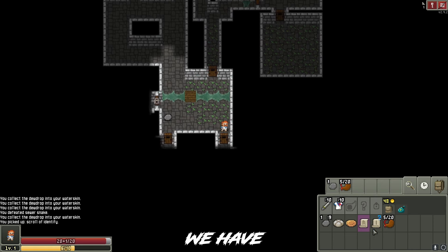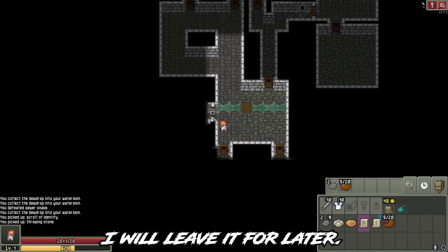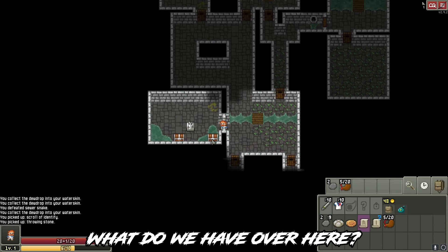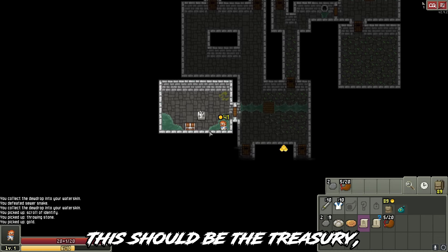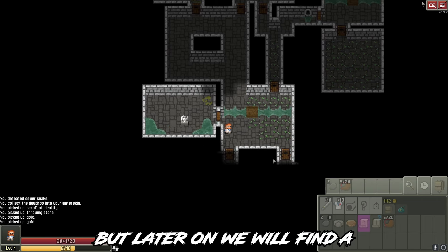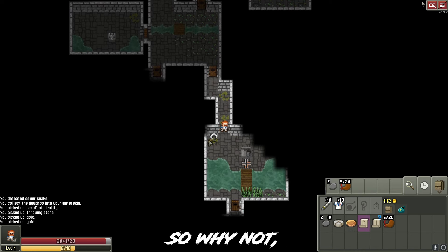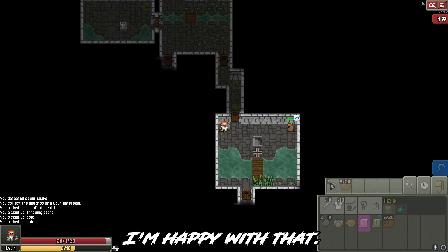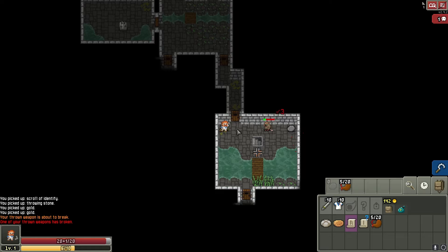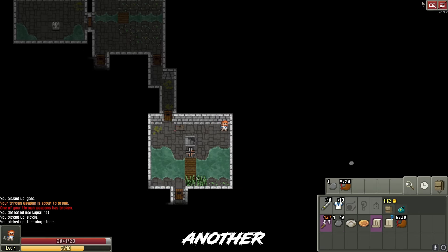We have a scroll of identify, I will leave it for later. What do we have over here? This should be the treasury. For now the gold is useless, but later on we will find a merchant where you can spend it. Another rat, another defeated enemy.